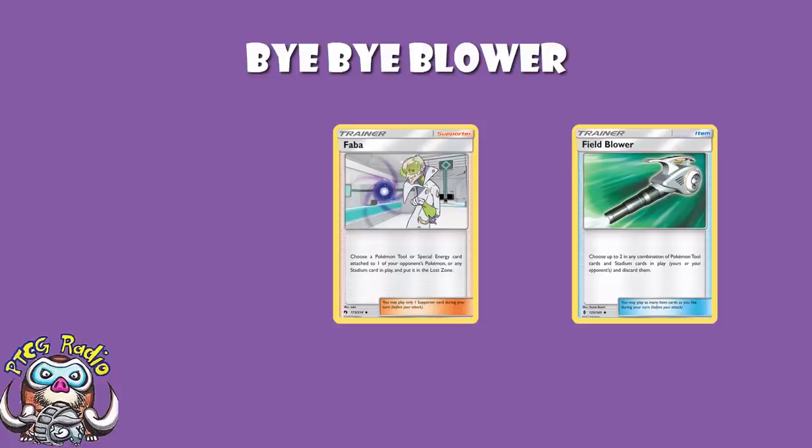You're giving up your supporter card for the turn, and it will be worth it sometimes, but it's awkward. The exception is if you're using Lieutenant Surge's Strategy, which lets you play two supporters in addition to itself — at that point, yes, I can see it happening. So that's my preamble on why tools are safe.